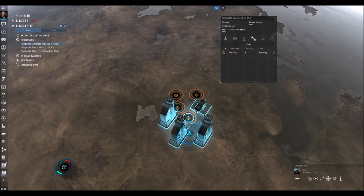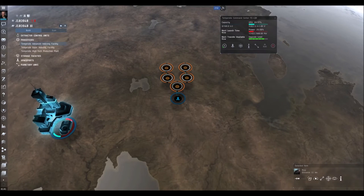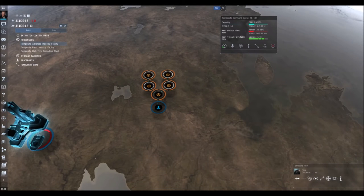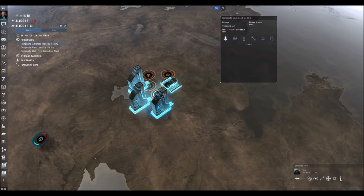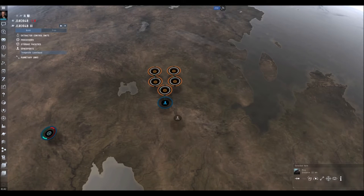Right now you can see in the routes that robotics are in but nothing is going out to these factories — I'm waiting on my other planets to start producing that stuff. But look at the command center: I've used about 30% of my CPU and about a quarter of my power grid, which means I can actually build two more setups exactly like this. That's quite a lot of production. These launch pads can only hold 10,000 cubic meters, but the customs office can hold 35,000 cubic meters, so having three launch pads lets me pretty much fill the whole thing up and transfer it all in one go.